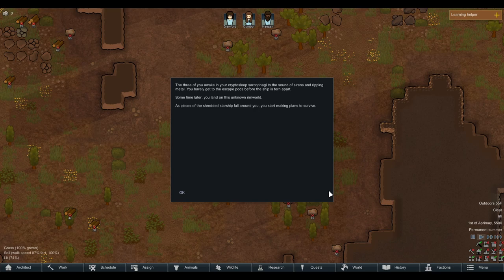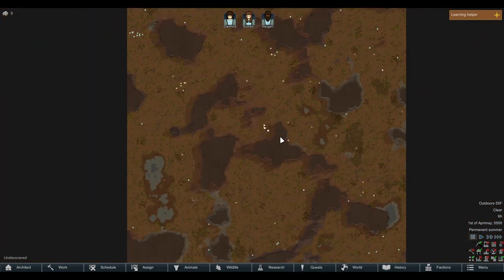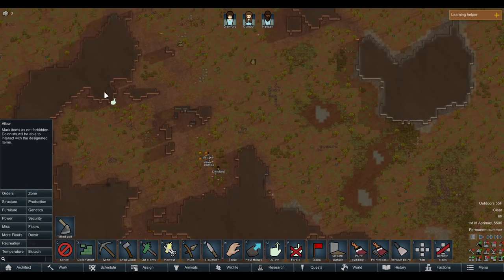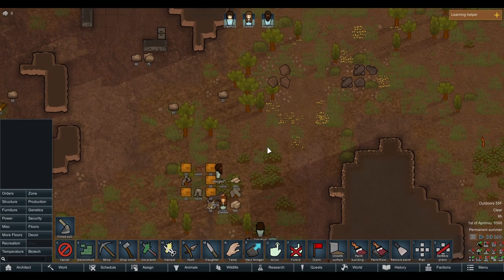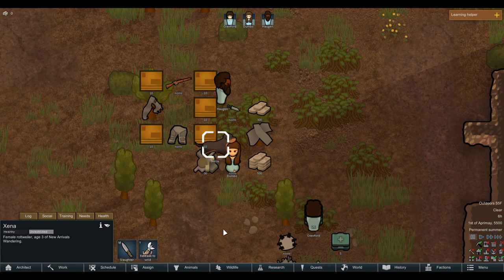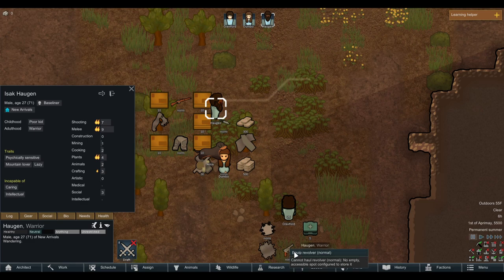Three of you awake in your cryptosleep sarcophagi to the sound of sirens and ripping metal. You barely get to the escape pods before the ship is torn apart. Sometime later you land on this unknown RimWorld. As pieces of the shredded starship fall around you, you start making plans to survive. We got a Rottweiler named Xena — I love having dogs. Crawford, you can have the knife. Dumbo is the best shooter, so Dumbo you can have the rifle. And Hagen, you can have the revolver.